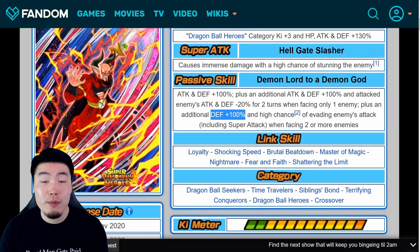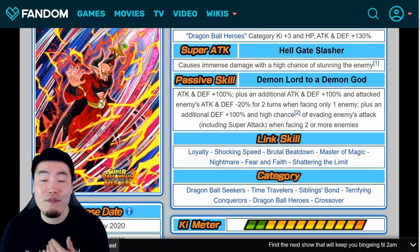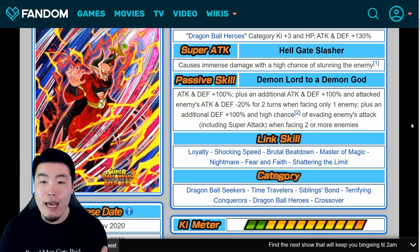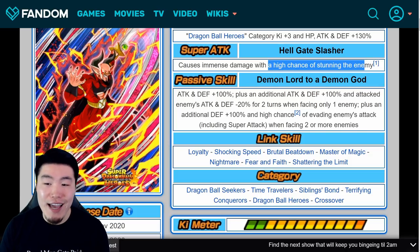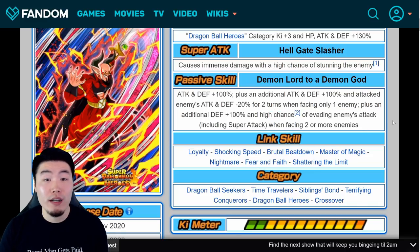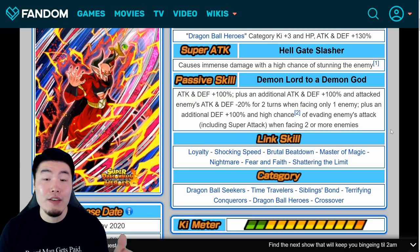So if you're only facing one enemy, he's getting attack and defense plus 200% — damage output is really good and defense is right around 160k in my experience. But if you're facing two or more enemies, he still gets that additional 100% defense boost, though his damage output is quite a bit lower. However, he gets a 50% chance of evading all enemy attacks. In my opinion, he was built for Super Battle Road and Extreme Super Battle Road. If you've been struggling with any of those stages, definitely throw him on your team.